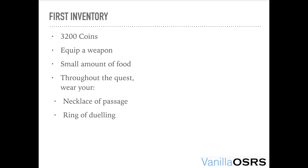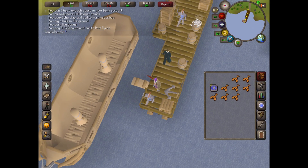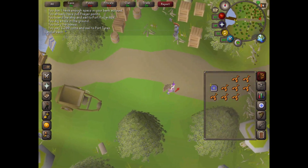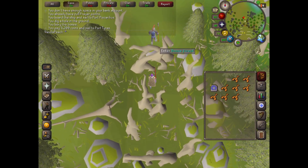To start with, I'm going from Catherby to get to Camp Tyras. To do this you need 3,200 coins. Charter a ship to Port Tyras. We need to start the quest by talking to Elunid, so run east and north, and go through the Dense Forest.